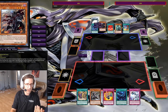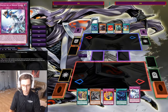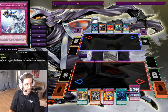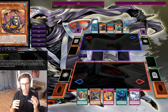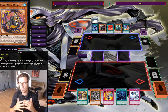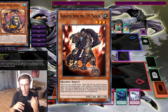My opponent was using some kind of mix of Shadoll Despia cards, and obviously you see Branded Fusion in there as well. And I was just using my ninja deck. One of the things you're going to see in this duel, which is so cool, is a card that I haven't seen a whole lot of people talk about in the ninja deck. He's a much older ninja card, but I feel like he works extremely well with the new ninjas. You guys might know this ninja, you guys might not know this ninja.